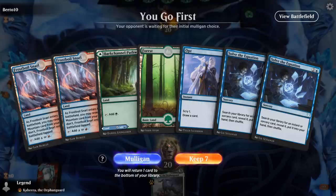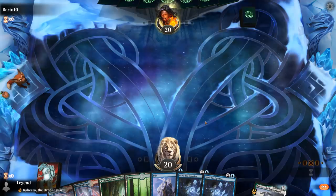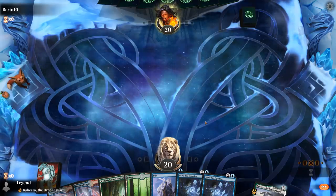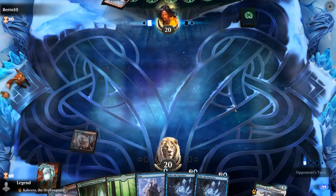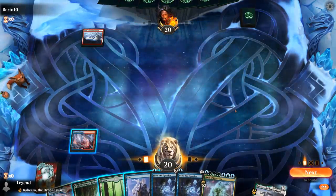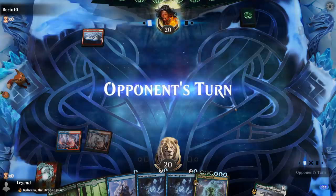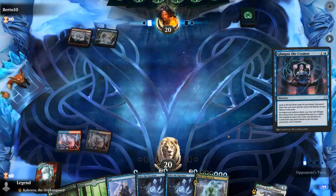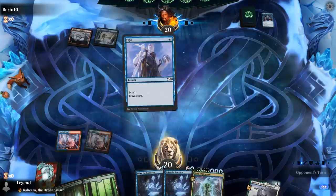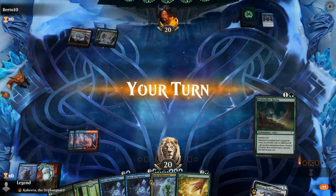We're on the play with a pretty slow hand, but we do have double Solve the Equation which will eventually assemble the combo. We'll kick things off with a tapped Snarl. Turn two we can Opt and play another Snarl, then go find some ramp cards to get Body of Research in play sooner. Now that we found Body of Research, we could use Solve the Equation to find something like a Cultivate or Mastery. Opponent is blue-red with Glimpse the Cosmos — a Giant Tribal deck. Hopefully they don't have too many counterspells, because we can probably manage burn spells since our fractal will be large enough to survive them.